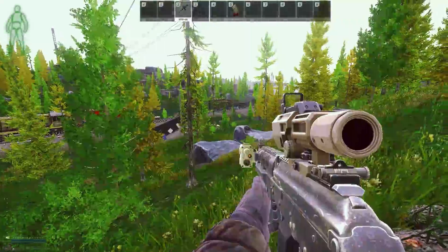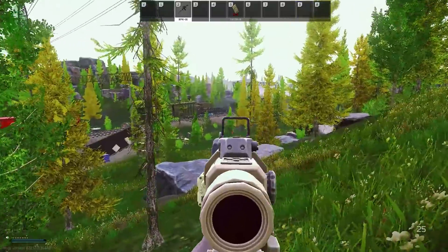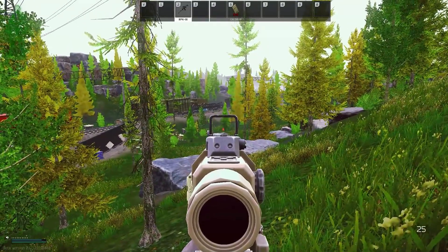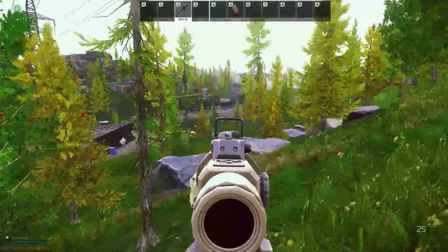Object LOD quality matters if you like playing maps with a lot of trees. If this setting is low, you'll get 2D trees not even 100 meters out. This can hide players behind them so you'll need to turn it up. I don't play maps with a lot of trees so I just leave this on the lowest.